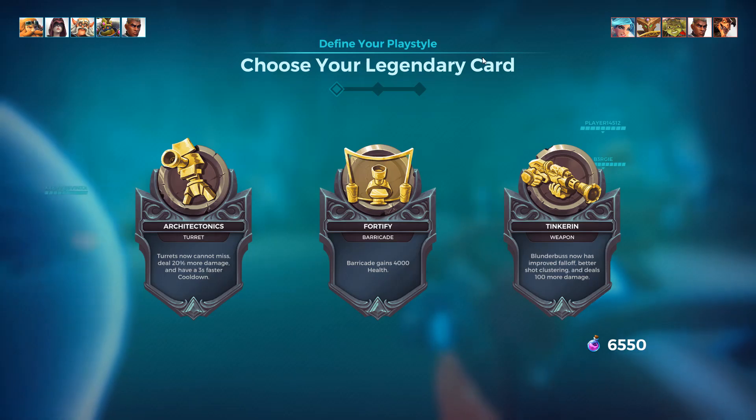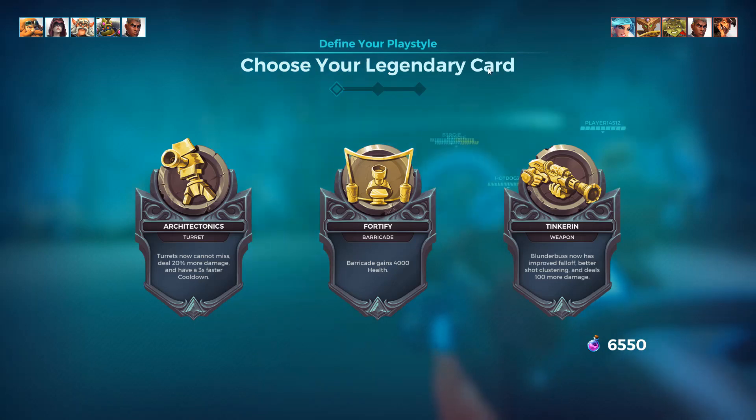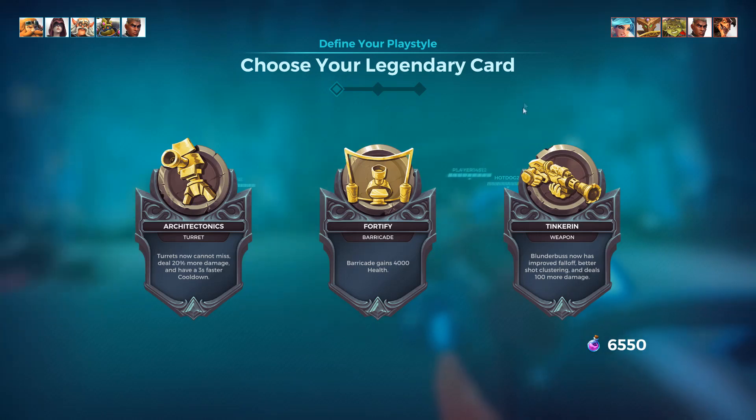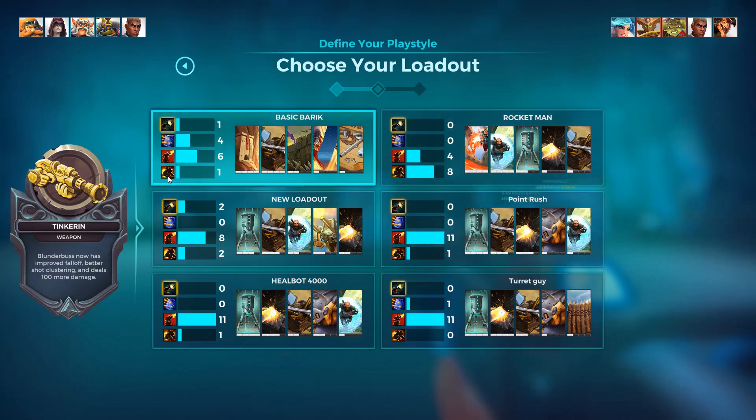Hey, what's up everyone? BubbleKings here, and welcome back to some more Paladins. Today we're going to be playing Barik. He got some very sly changes to his weapon — it got slightly buffed, so now you deal a bit more damage when you hit less shots on a target. And we're also going to be trying out the Tinkering Legendary, which makes the Blunderbuss now have improved fall-off, better shot clustering, and dealing extra damage as well.